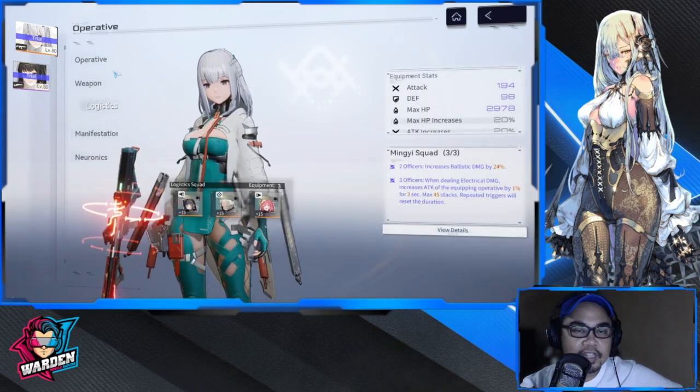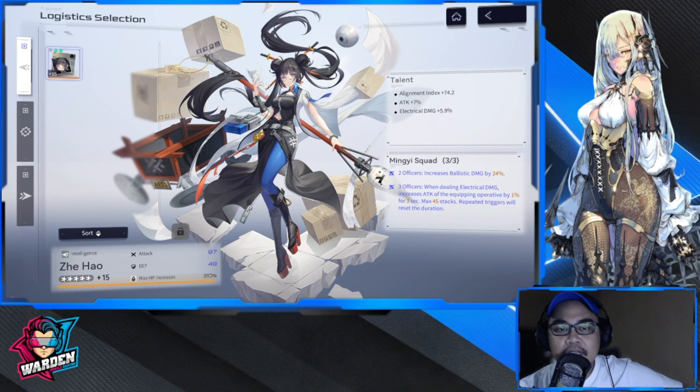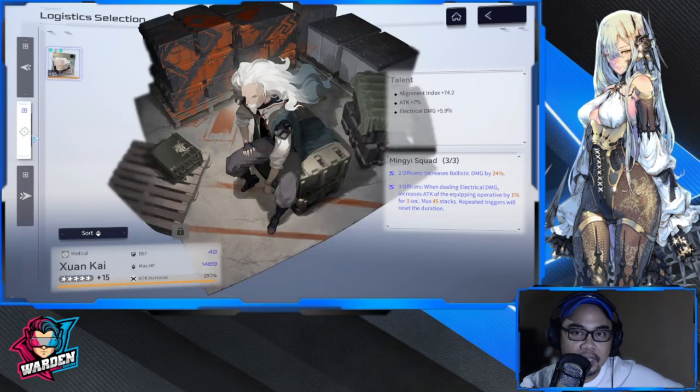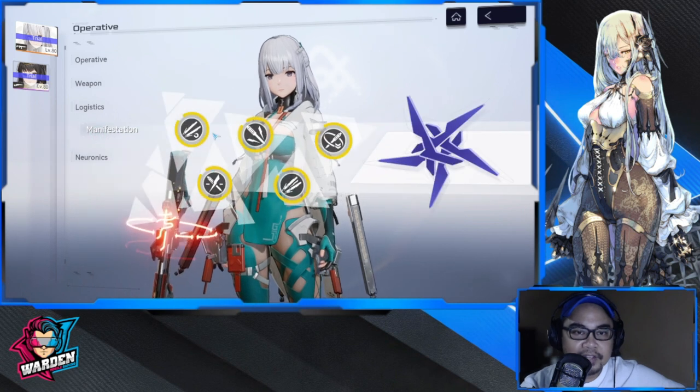For logistics, she is equipped with Ming Yiswa, which was released and designed for her. It increases ballistic damage by 24% when dealing electrical damage. It also increases the equipping operative's attack by 1% for three seconds, maxing at 45 stacks for a maximum 45% attack increase. Repeat triggers reset the duration. The buffed stats for her logistics are alignment index, attack, and electrical damage.